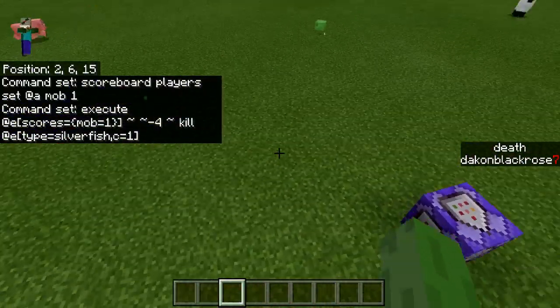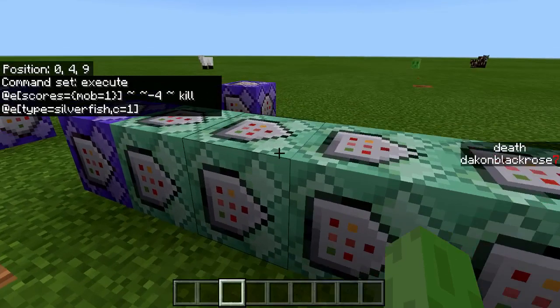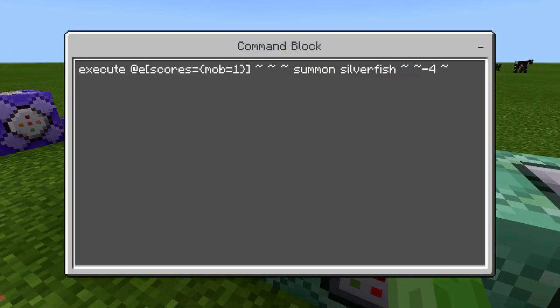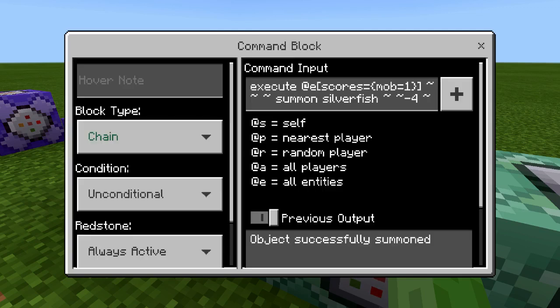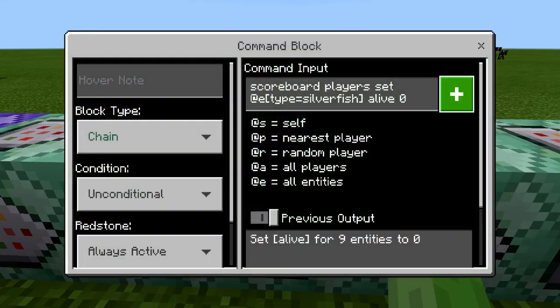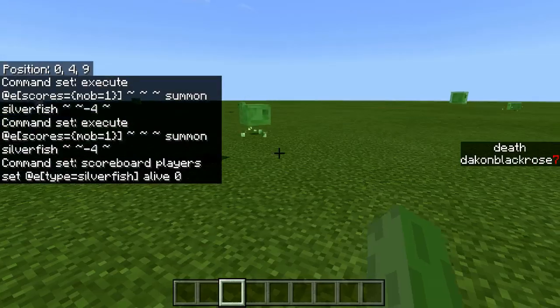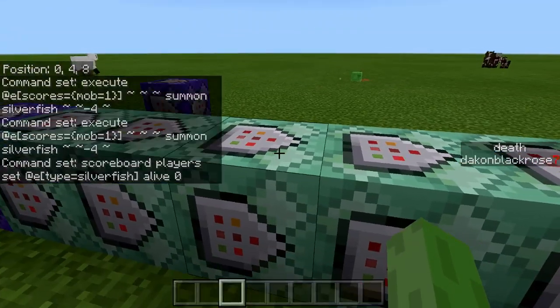You probably already saw that — I have some silverfish dying right there. So you do have to play in easy mode for this to work, unless you want to use a neutral mob like a bat. Then execute at entities with scores equal mob equals 1 to summon a silverfish. As soon as it kills a silverfish, it will immediately summon a silverfish as a replacement, continuously doing that and adding them to an alive score of 0 — so it's constantly killing and adding them to alive 0.